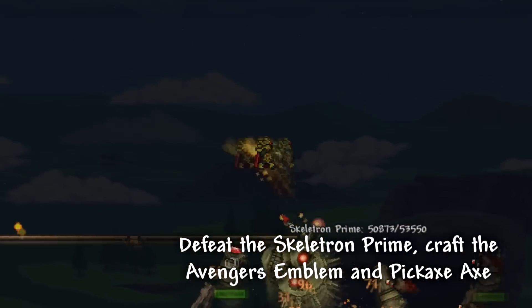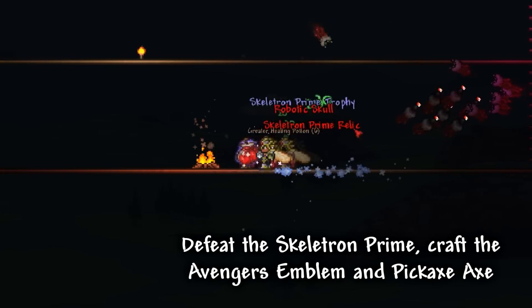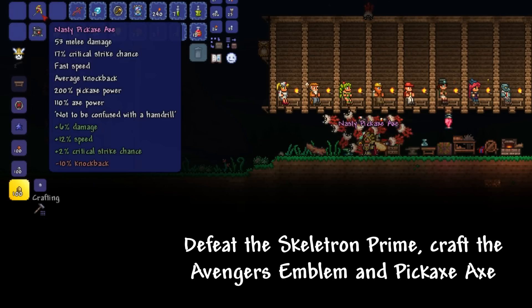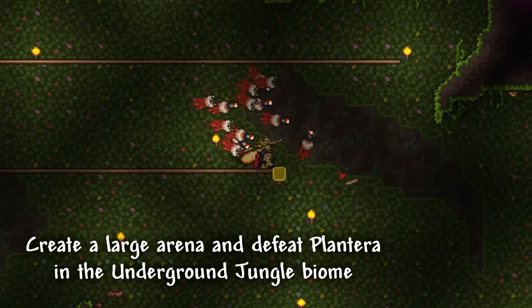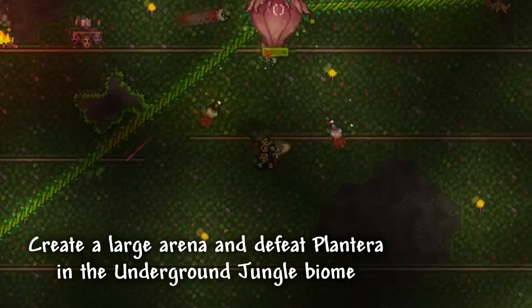With the newly obtained items, defeating the Skeletron Prime and crafting the Avengers Emblem and the Pickaxe Axe should not be a problem. After all three mechanical bosses have been slain, we can now head to the Underground Jungle Biome, create a large arena and defeat the Plantera.